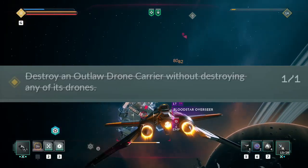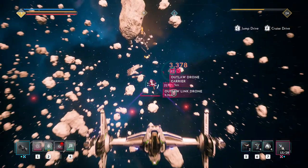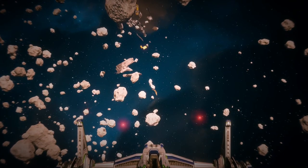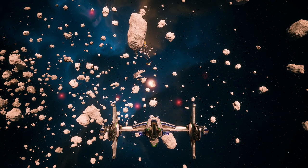The fourth one asks you to destroy an outlaw drone carrier without destroying any of its drones. I found the easiest way was to use a scout ship and pick it off from a distance. If you don't have a scout, then just make sure to only focus on the drone carrier and don't use weapons with explosive damage like the flak cannon, and you should complete this one in no time.